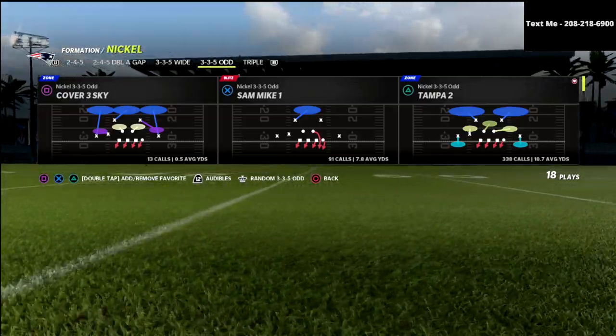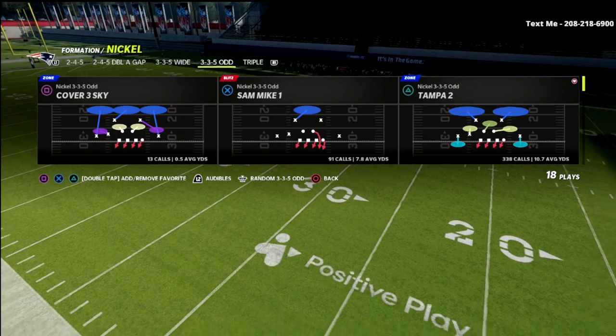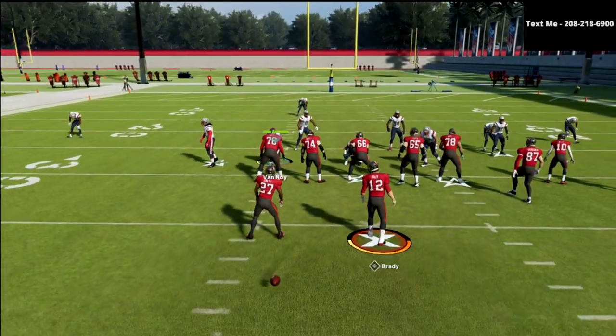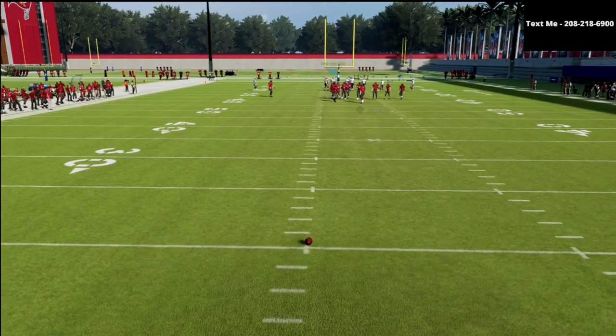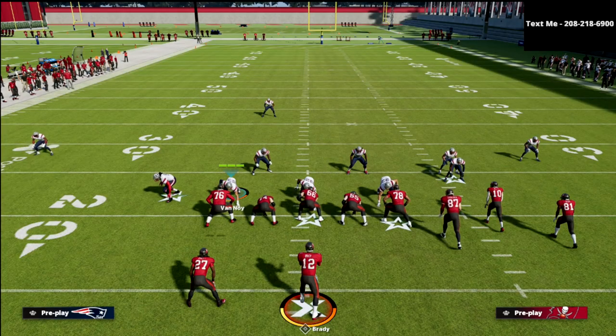Today we're talking about the nickel 335 odd and we're going to be focusing on a Sam Mike 1. If you want to learn my entire 335 odd defensive ebook, it's the first ebook I put out this year on defense and it's probably the most balanced defense in the game. You can send great pressure from it, you have really good run defense, and there are different types of blitzing concepts that work depending on the formation.